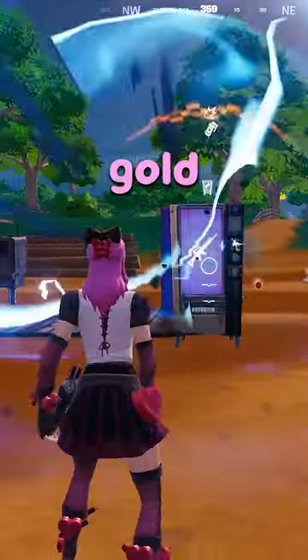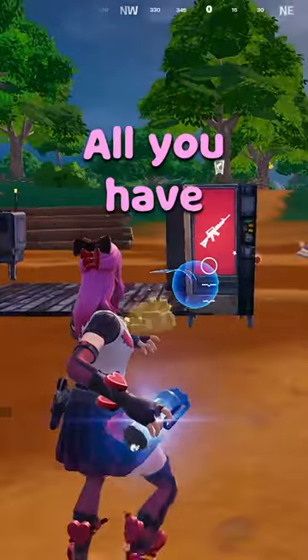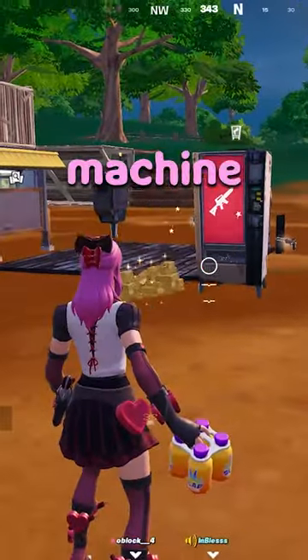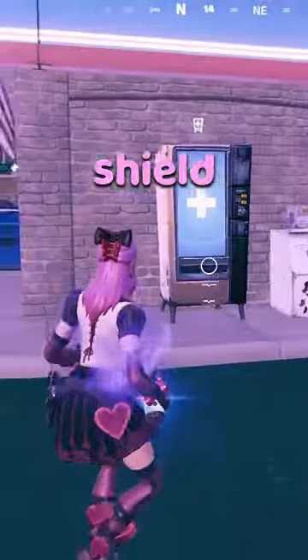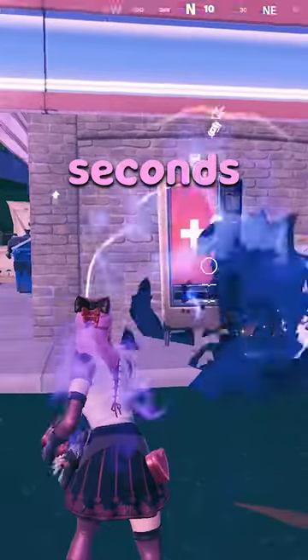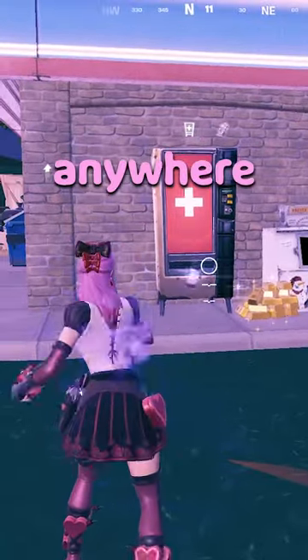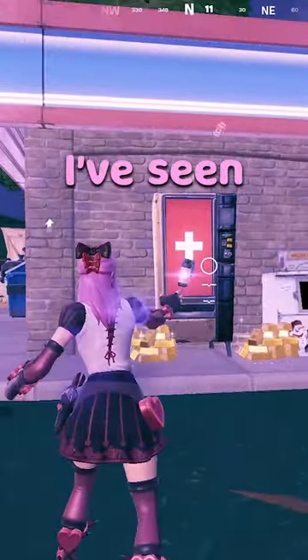There's a new glitch to get unlimited gold with just a vending machine and the shieldbreaker EMP. All you have to do is find any vending machine around the map and a bunch of shieldbreaker EMPs, then throw the shieldbreaker EMP onto the vending machine every two to three seconds and it'll drop anywhere from 50 gold up to 250 gold.